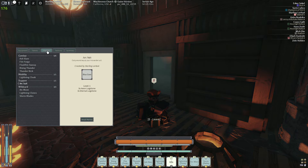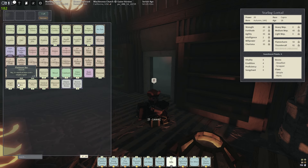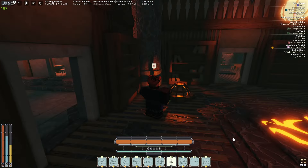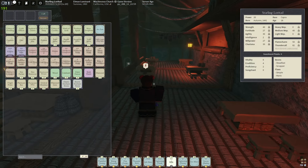For mantras we have Ash with a Bloodless, Fire Forge with a Bloodless, Flash Fire Sweep - not sure what I'll put on this, maybe a Bloodless or a Blast to get it off cooldown faster. Then Rising Thunder - probably a Bloodless on this. Thunder Kick Bloodless, Lightning Cloak probably a Blast or a Blue Arc. Arc Wave obviously a blue gem, Bloodless Lightning Clones I'll probably put a Blast Spark on, and Storm Blades with three Stratas and a Bloodless. I have some mantra modifying left to do but the build's pretty much done.